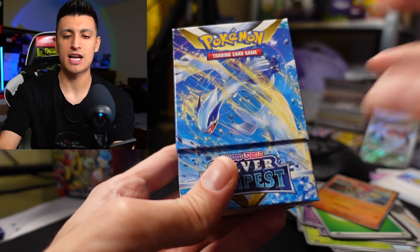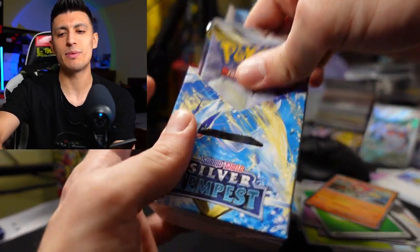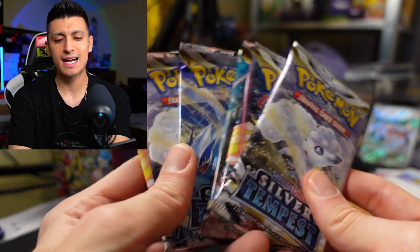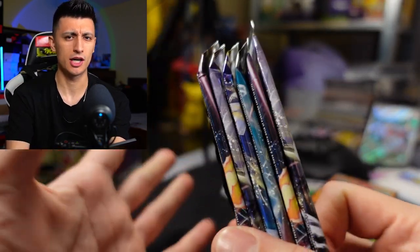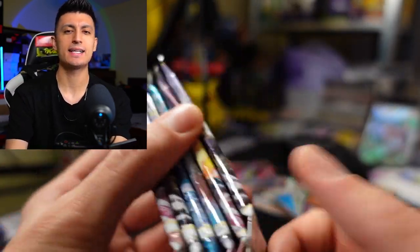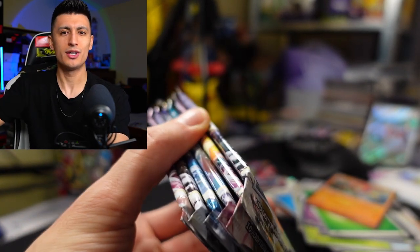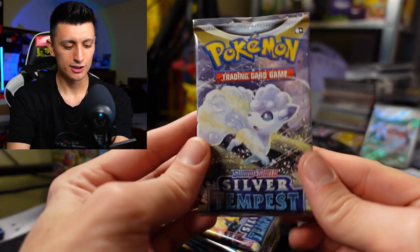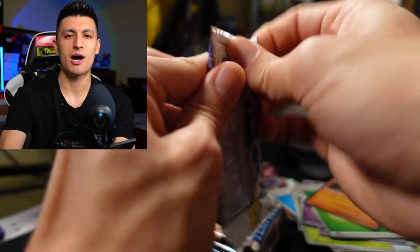Silver Tempest booster bundle for our little halftime show — can we pull a third alternate art Lugia V? That would be absolutely insane. Six packs inside. Fun fact: if you don't know, all these booster bundles come with six packs, but Manta has a promo where if you buy five blisters you get one free — you can do that for any set at Manta, which is really really fun.